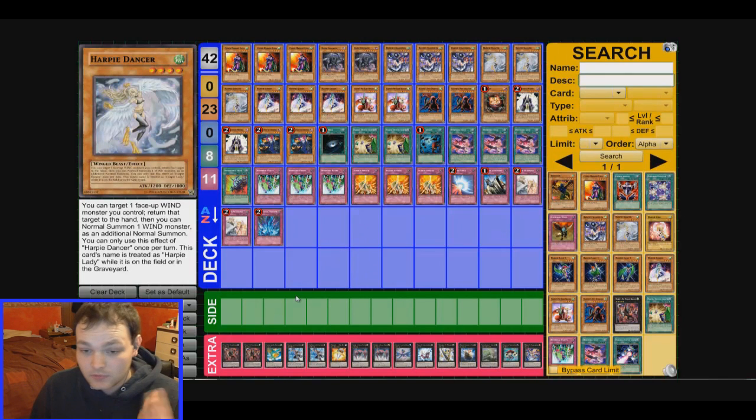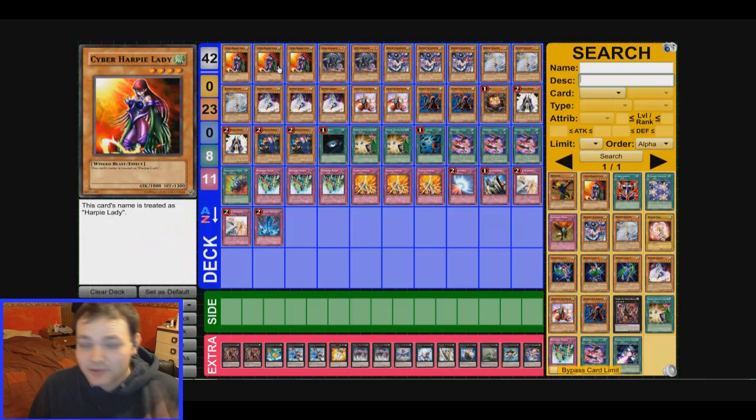I'm going to read out the names of the cards, just so you guys who don't know what the cards are can follow along. Alright, so we've got three Cyber Harpy Lady — they count as Harpy Lady. You can't run Harpy Lady alongside Cyber Harpy Lady because its name is treated as Harpy Lady.